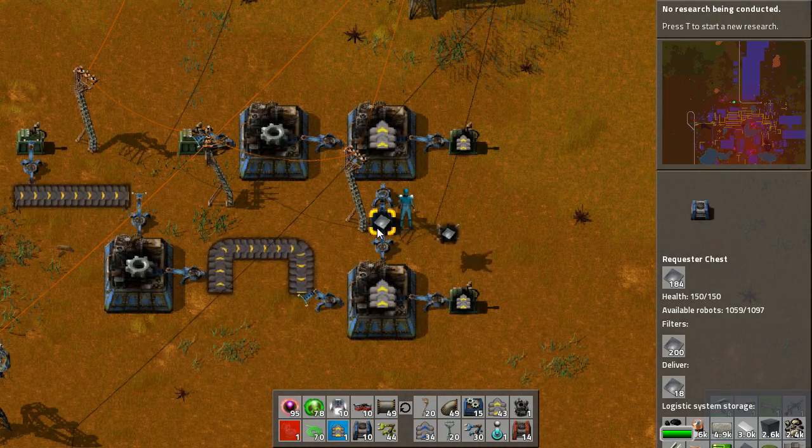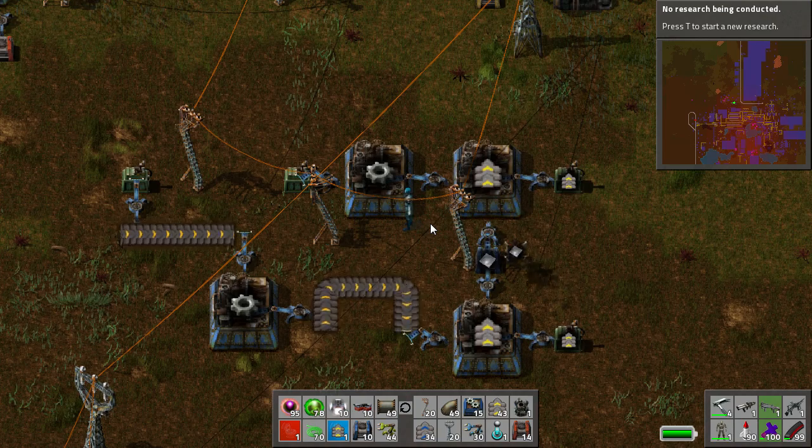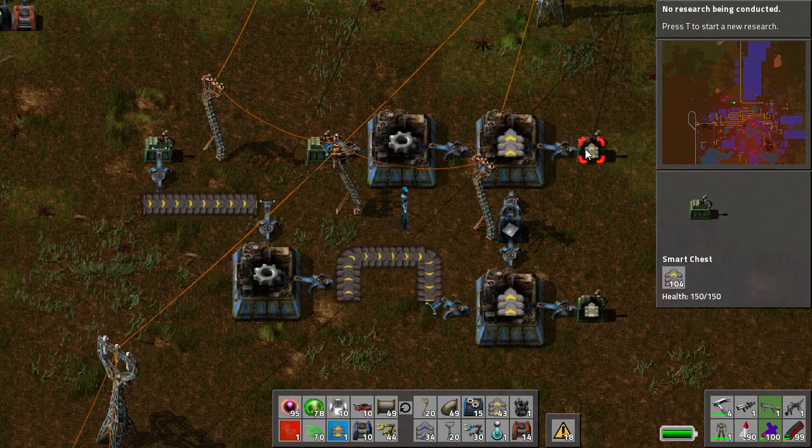But when it comes down to things like green circuits, red circuits, the processing units, the modules - it just catches up on itself and increases the problem even further. So where you can, you want to try and get this kind of inserted chain happening.